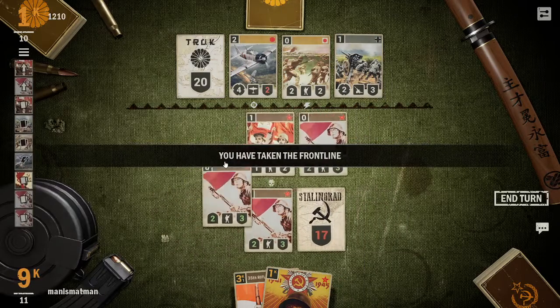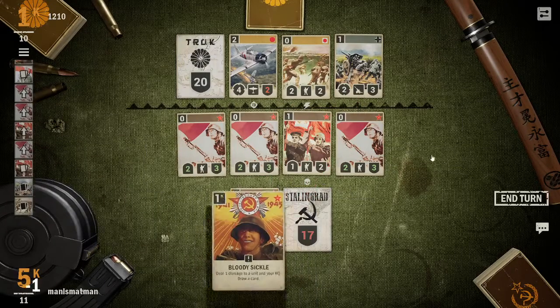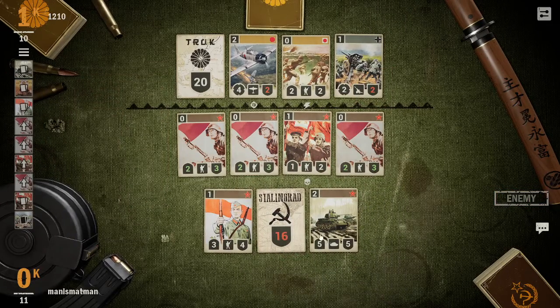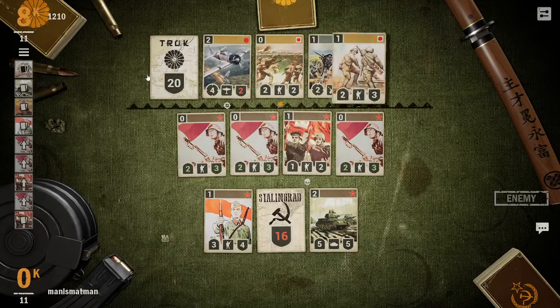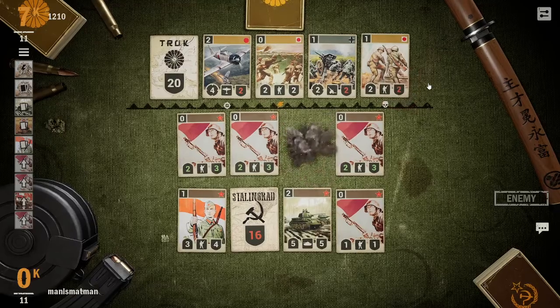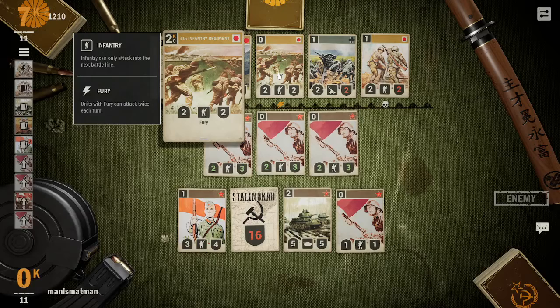Advance the army — just going to deploy him. Deal my one damage to draw a card, and draw him. That's a nice card to draw — a five/five tank. Especially a tank because that's five damage to their face if they can't deal with him, so I'll spend four credits to throw that into his face. If he attacks with the Fury he dies, so he can't attack twice.